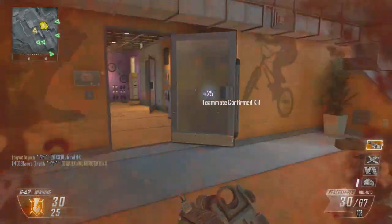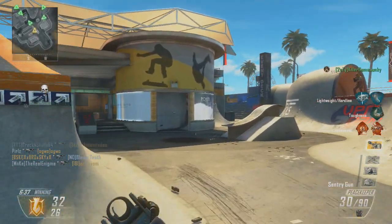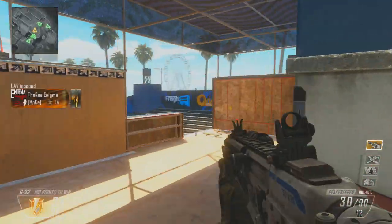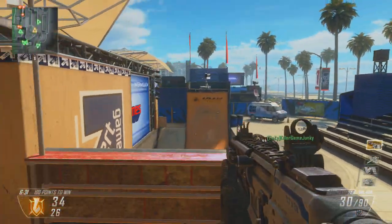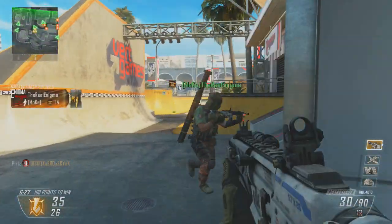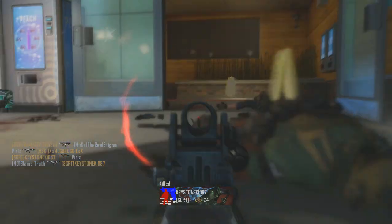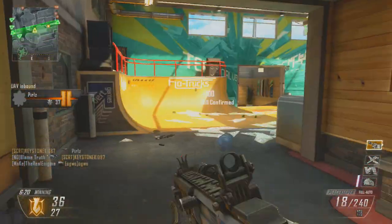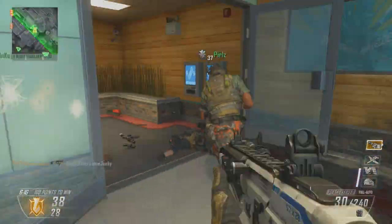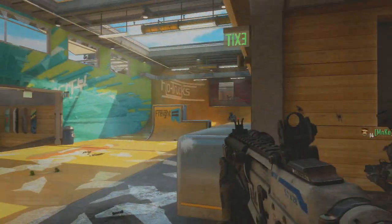This DLC contains four multiplayer maps, a new zombies map, a new zombies mode, as well as a new weapon — for the first time ever, new weapon DLC in Call of Duty. This is actually my very first game using this weapon on this map, and I actually drop a V-SAT and a Warthog, which is pretty cool. I didn't expect that, maybe because I was using like five perks and Hardline, but I was pretty surprised, especially since I wasn't doing too hot last night.